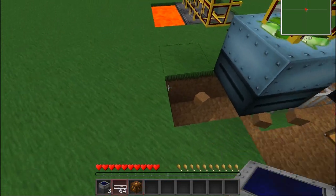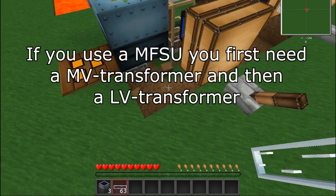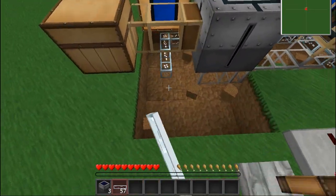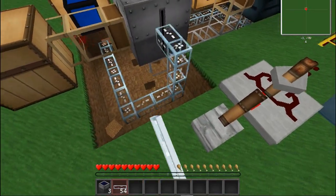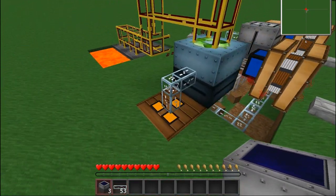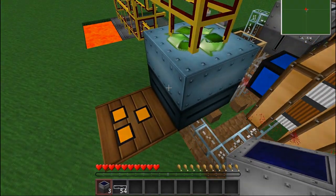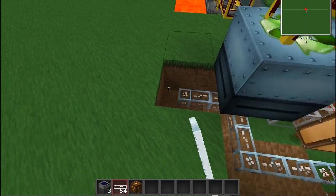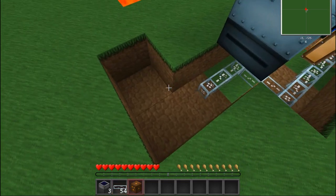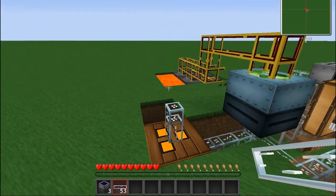So now you have to use this transformer here, otherwise the recycler will blow up. Just use this glass fiber cable — you can use copper or whatever. Oh wait, that's not right, it's not supposed to be connecting to that. So it has to be one block further, like this, so that this does not connect with that thing, otherwise it will still blow up.